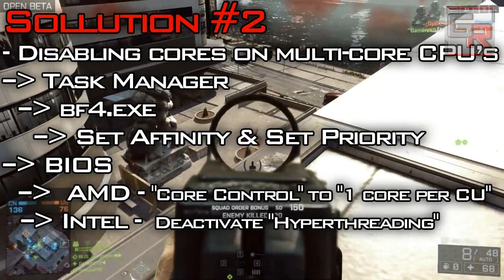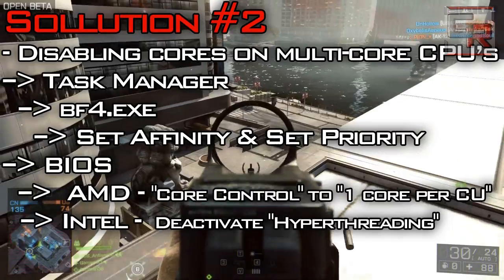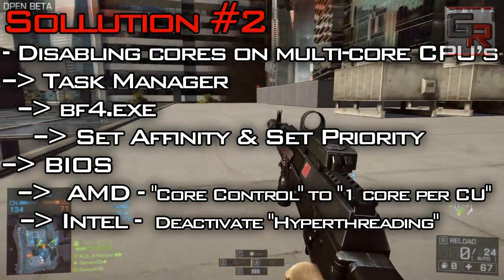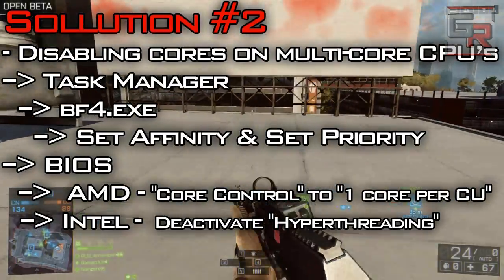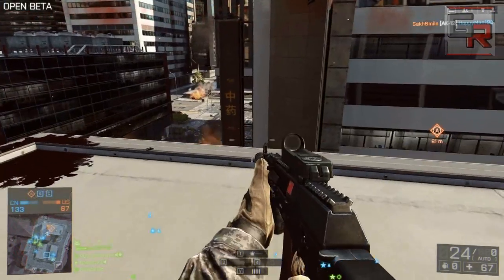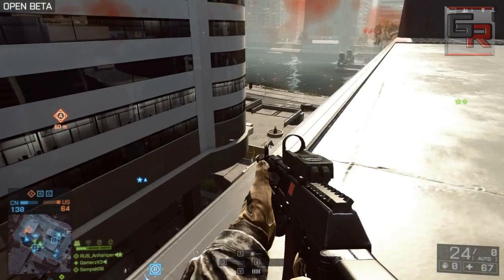To work around this in BIOS: with AMD CPUs, go into BIOS and deactivate 3 cores by switching the core control to 1 core per CU. With Intel CPUs, it should get fixed by deactivating the hyperthreading option in your motherboard's BIOS. Some players reported this gave them 40-50 fps without any fps spikes.